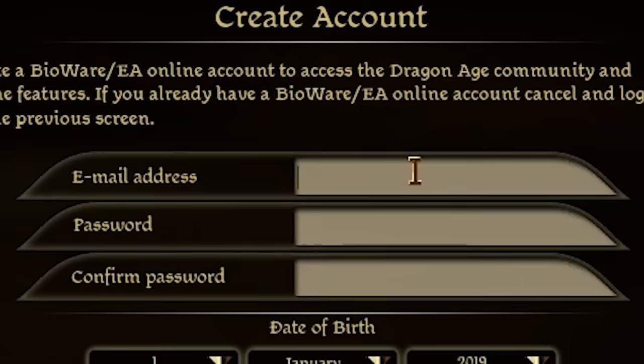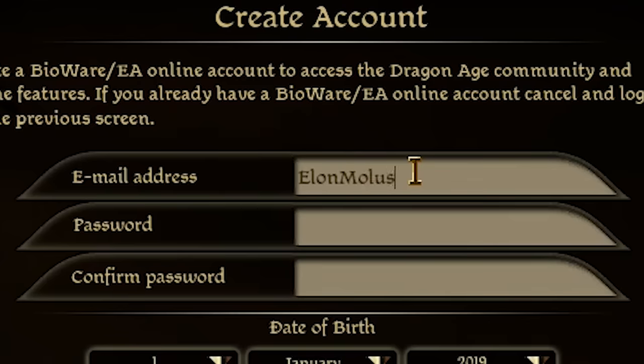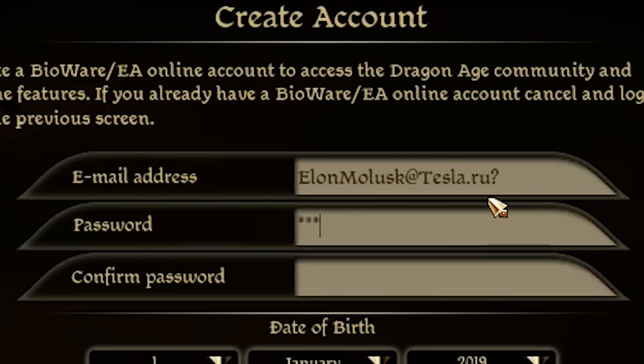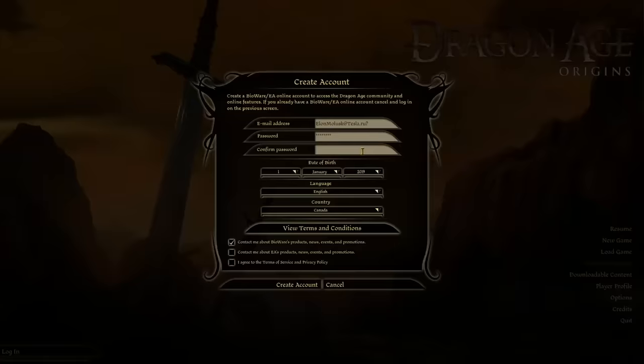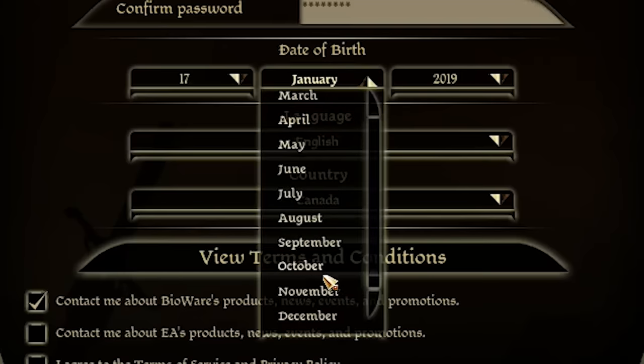Fantastic, here we go. Email address — who are we making this Dragon Age account for today? Well, of course it has to be ElonMollusk at Tesla.ru. Are we allowed a question mark in the email address? Is this system not going to say no? Anyway, we need to make a password. Well, of course it's just going to be Tesla123. Why would you even have a different password? By the way, that's Elon Musk's password to even his bank account. Date of birth. When was Elon Mollusk born? Well, it was probably the 69th of Marchary, but sadly that's not an option. So we'll go for the 17th of October.